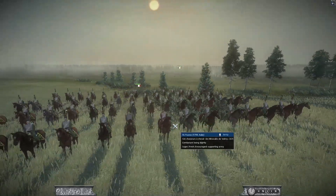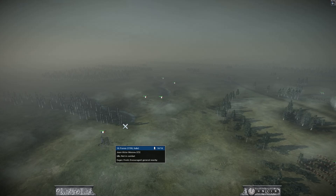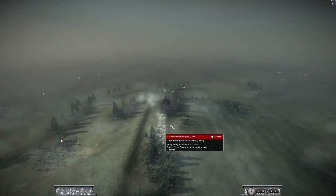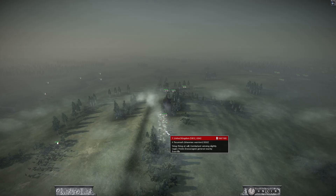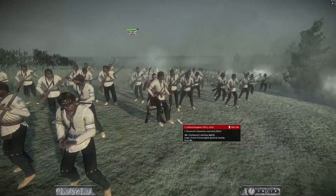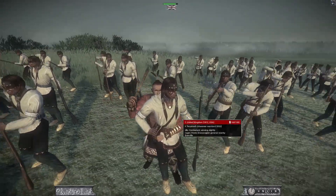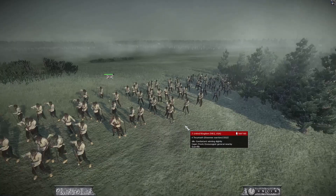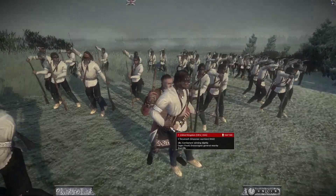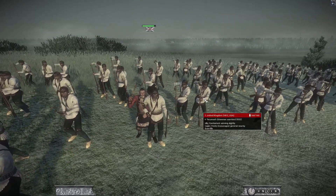Now it looks like the French, or the French from Italy which is Italy over there, they are advancing. They have some skirmishers up here and more troops in the back, some cannons. But I have a lot of irregulars. Tecumseh is in the battle here - really cool, he has a tomahawk ready. He's standing right next to the other guy. His face doesn't look like Tecumseh but what he's wearing is pretty close actually.